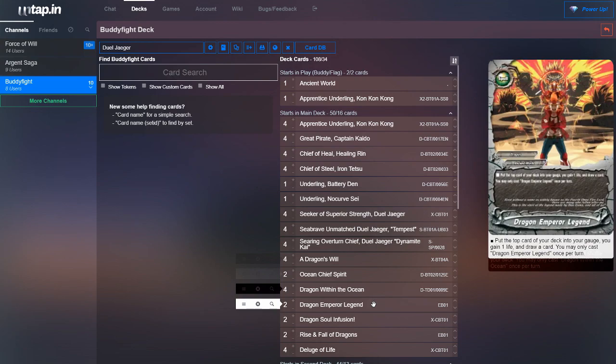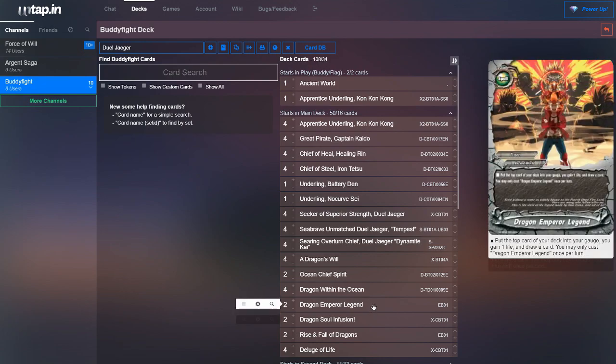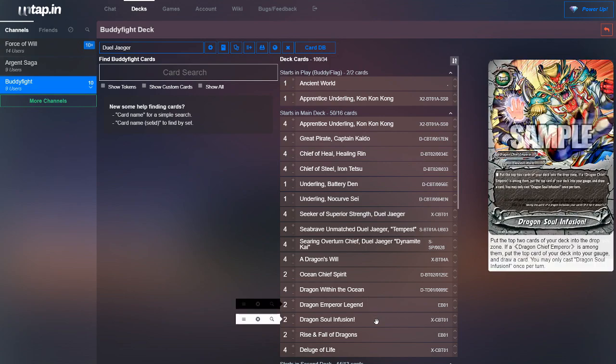Next, we run two copies of Dragon Emperor Legend. This is a staple in almost every Ancient World deck — it's basically charge one, gain one life, draw one card. Next, we run two copies of Dragon Soul Infusion. This is a good card to help us mill: put the top two cards of your deck into your drop zone, and if you have a Dragon Chief Emperor among them, put the top card of your deck into your gauge and draw one card. It's similar to Dragon Emperor Legend except it mills us instead of gaining us life, which in Duel Yeager is important since some self-milling is key.